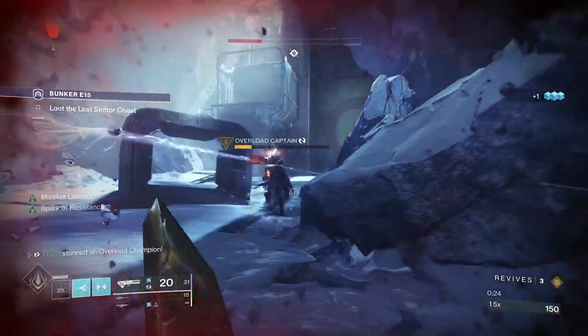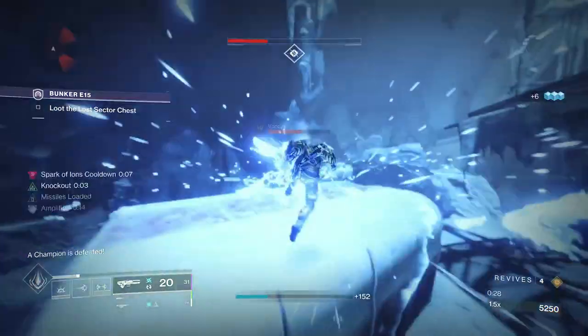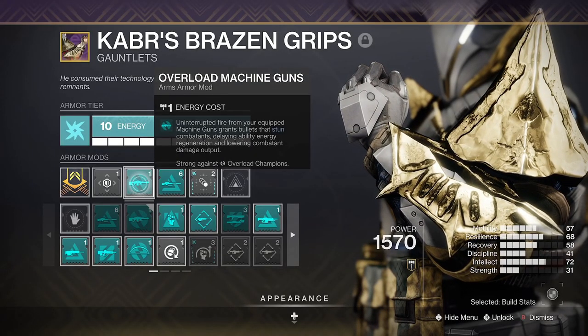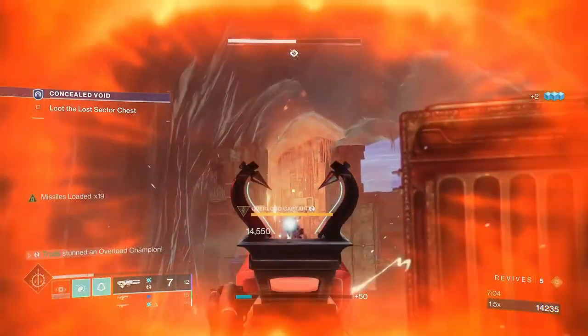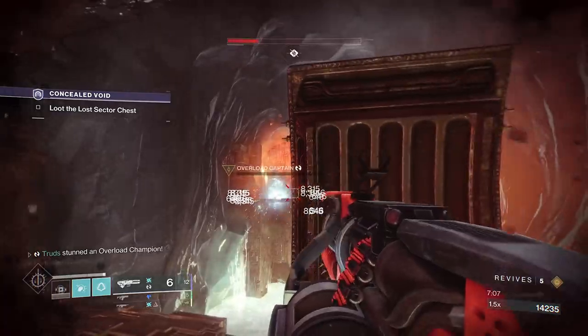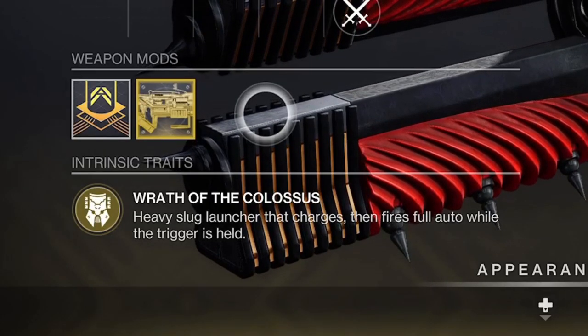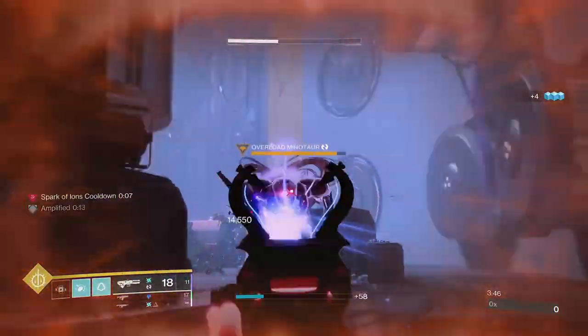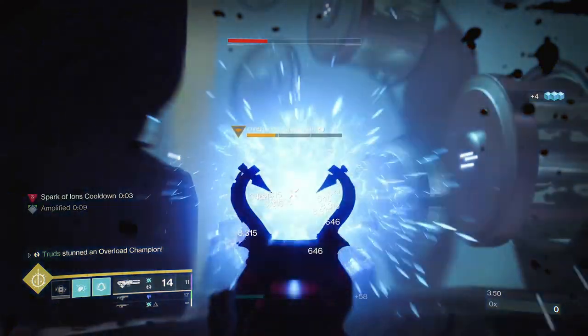But the main reason you want to be reacquainting yourself with the cabal-themed slug launcher is this: overload machine guns are the order of the day, and something like Grand Overture with its excellent high burst damage potential is going to be perfect for the upcoming Grand Masters this season. It's always hit like an absolute truck with its Wrath of the Colossus heavy slug charged thunderbolts, but thanks to this mod you don't need to rely on something else to stun an onrushing, crazy teleporting champion.